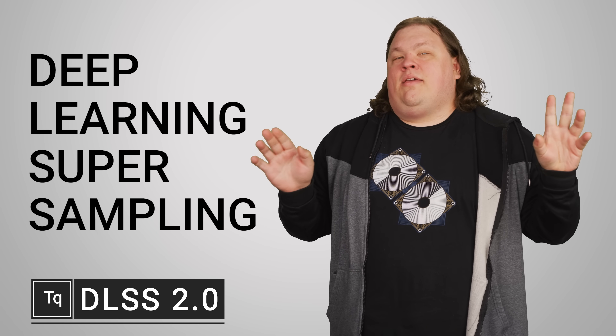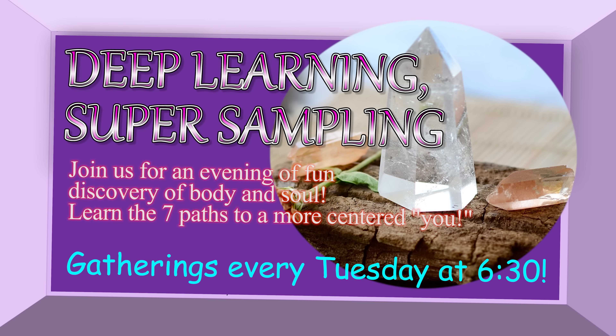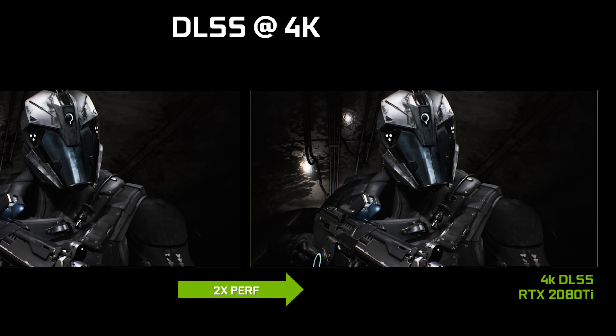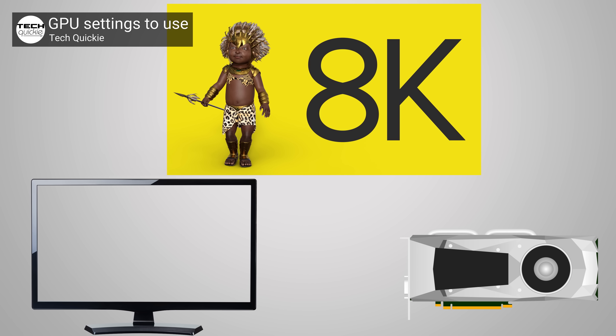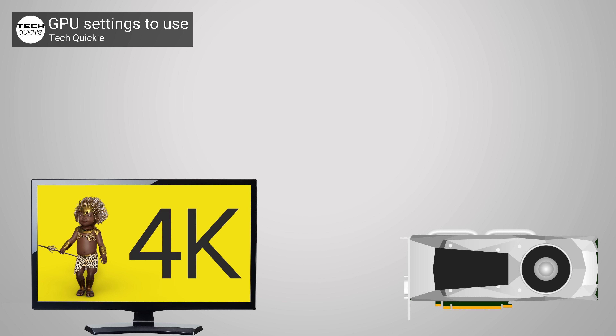Deep learning supersampling. This probably sounds like some kind of hokey way to balance your energy field or something, but it's actually a new AI-powered method from NVIDIA to make your games look better. You might have already been familiar with traditional supersampling — when your graphics card renders frames at a higher resolution than what your monitor can support, but then downscales the image to fit your display. Although it's very computationally taxing, it can provide a significant quality boost that other anti-aliasing methods may not be able to achieve.